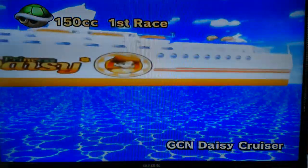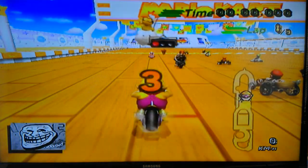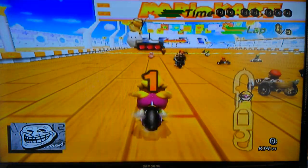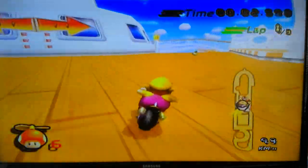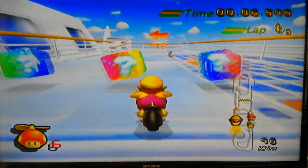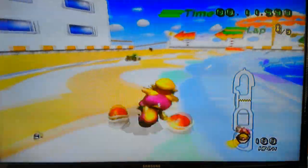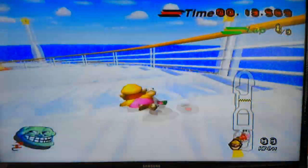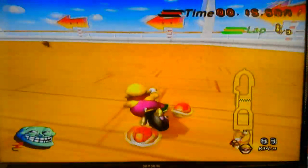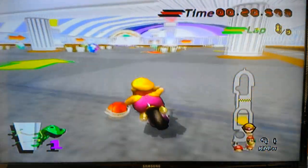Alright, loading screen. And first course is GCN Daisy Cruiser. This is a good-ass track. Nice view of the ocean, and we're off. Now, I know they opened up the left path at the starting line, but I still enjoy taking this path because it's just more conducive to driving on. Alright, I got two red shells for Donkey Kong's hairy ass, and now I am in first.